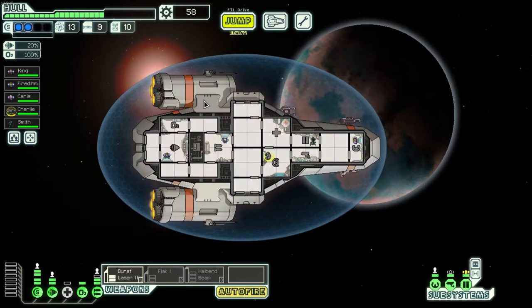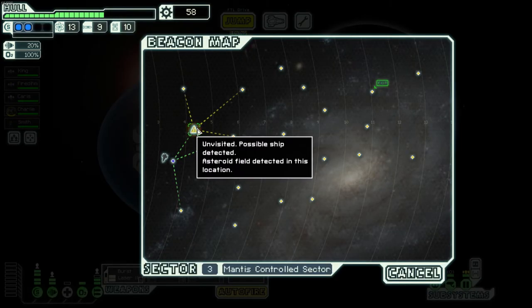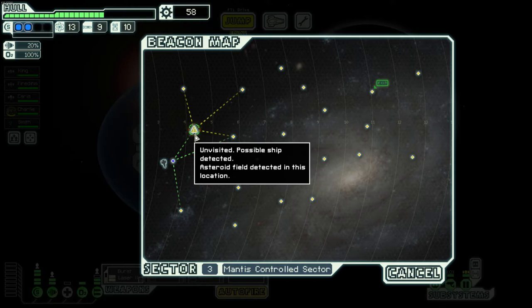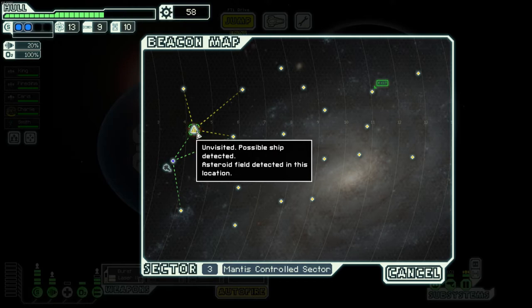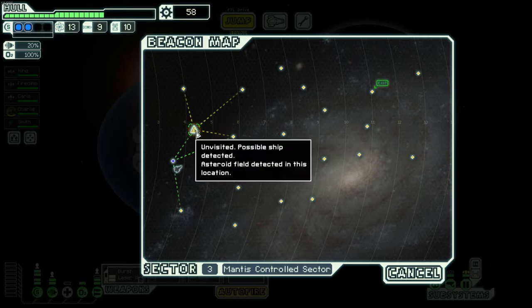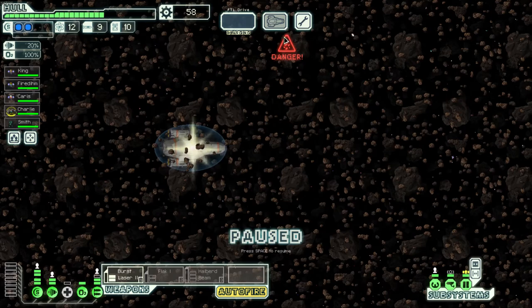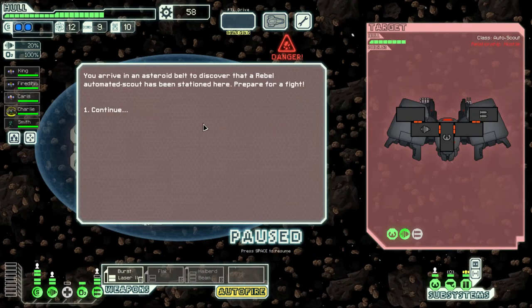You also want to take into account that mantis sectors board a lot, rock sectors have lots of missile-based weapons, and Zoltan sectors have super shields. We've got an asteroid field here. These aren't so bad but you do want good shields. This ship we're fighting is very poorly equipped — it doesn't have shields and will get destroyed in the asteroid field.